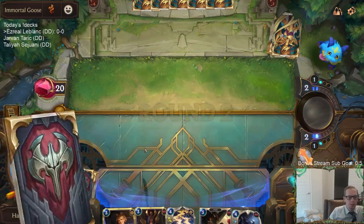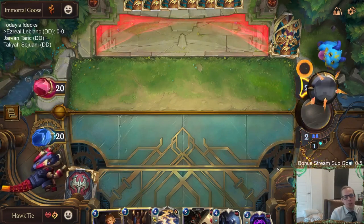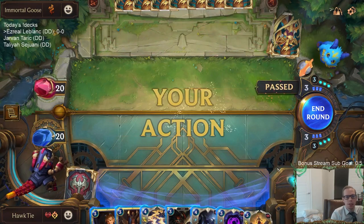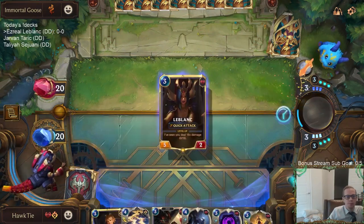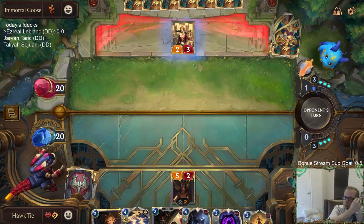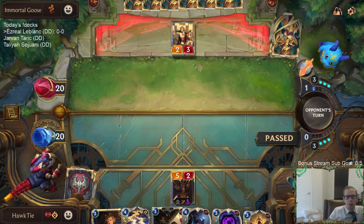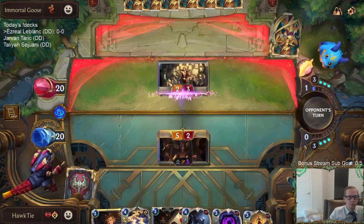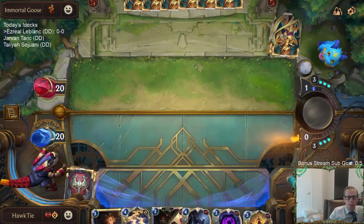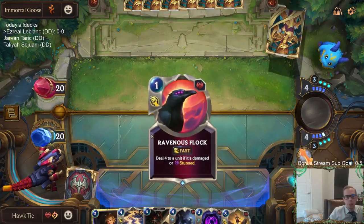Static Shock is two targets for Ezreal. But I don't really want to keep Thorn of the Rose because of Twisted Fate — keeping a one-health unit and they just play TF red card is bad. That'll be our first Reputation hit.